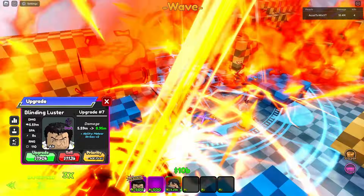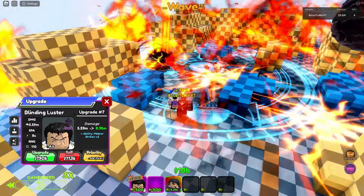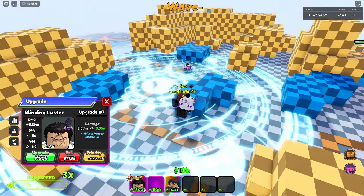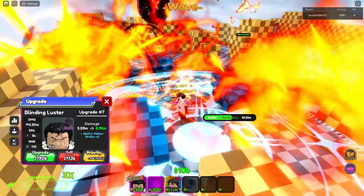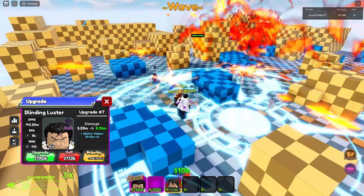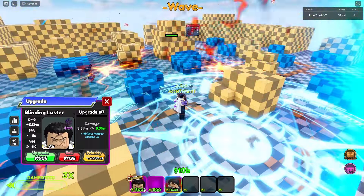The meteor rain animation is just a bunch of the second animation meteors. The AOE circle is pretty big — I think this might be one of the biggest AOE circles in the game, though it's probably smaller than Path of Whatever. It definitely does less damage than Path. Pretty decent, but I wouldn't say it's all that good.